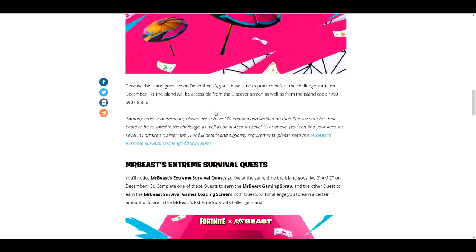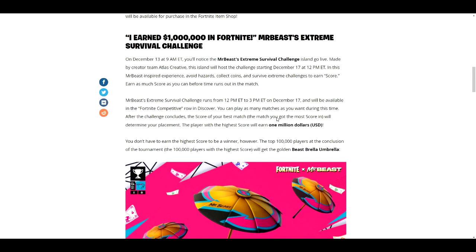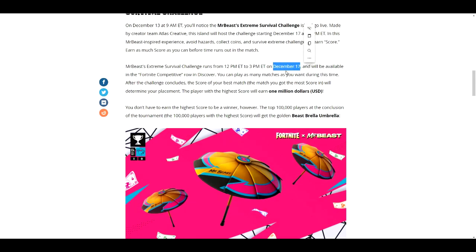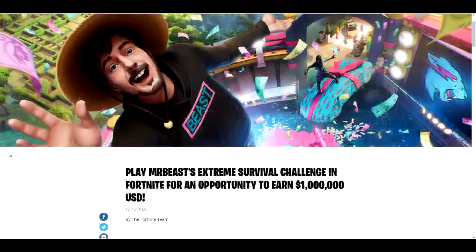That is the challenges for today. And if you guys want to participate in the Cup, this will also be available once the Cup comes out on the 17th — December 17th, 2022 at 12 p.m. to 3 p.m. Eastern Time. All you have to do is score points to get the umbrella. Over the top 100,000 players will receive it, so basically everybody's going to receive it. You don't even have to try at this point — just join, get some points, score the points, and you get the umbrella.